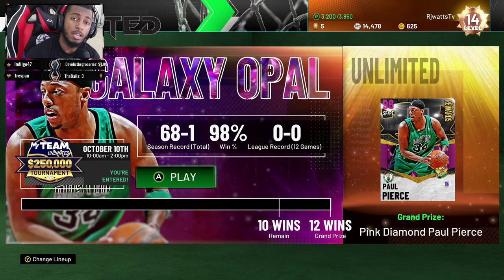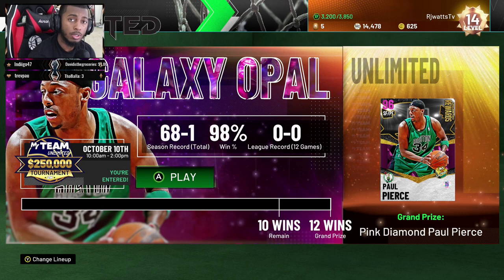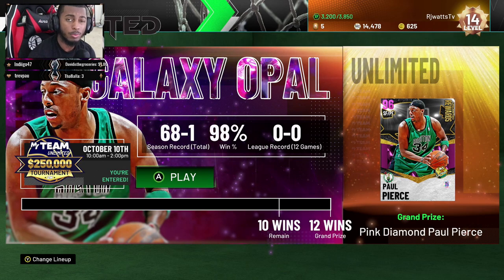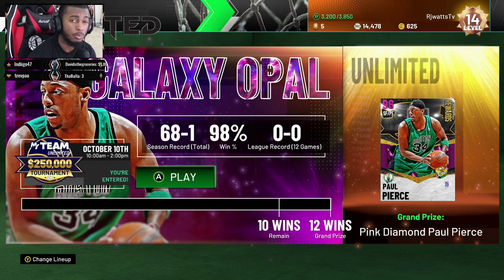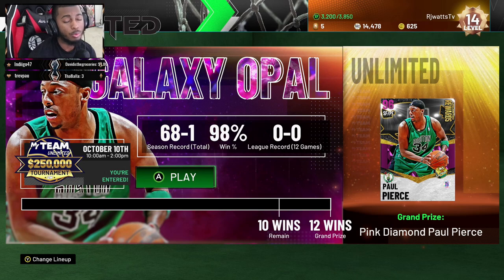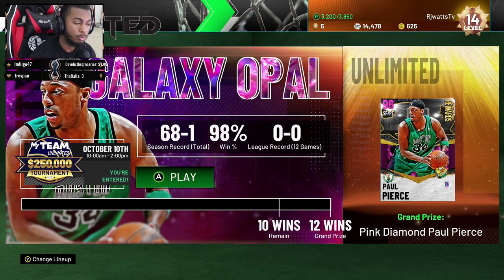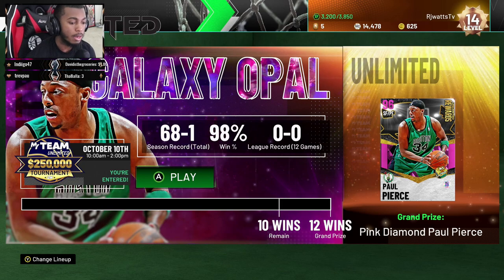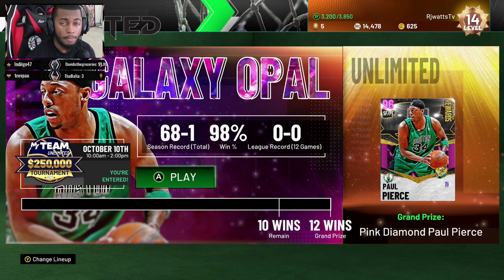The next tier after Gold is Emerald. At Emerald, you have to win six games. You have to win three games to stay in that tier. If you lose the rest of the games, you have to redo that tier over again. But you have to win six games to advance.